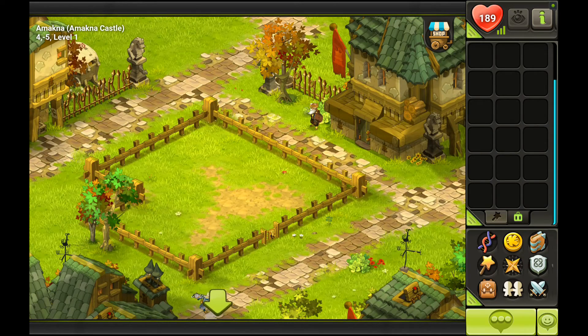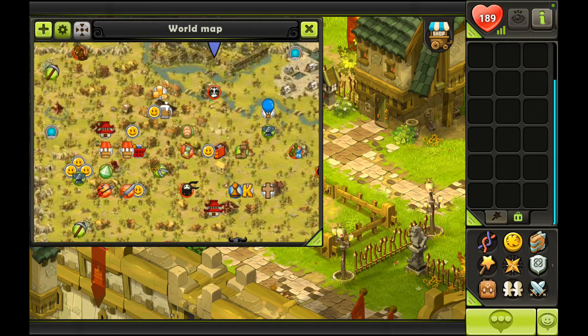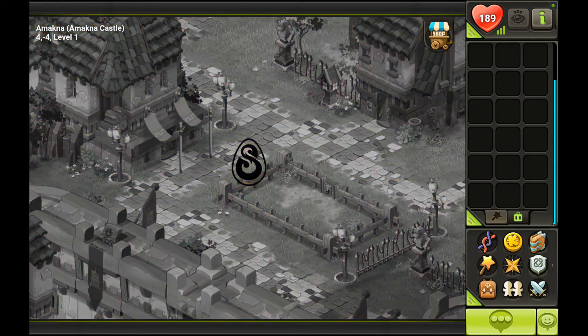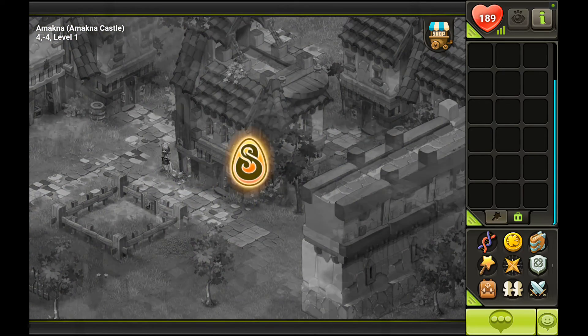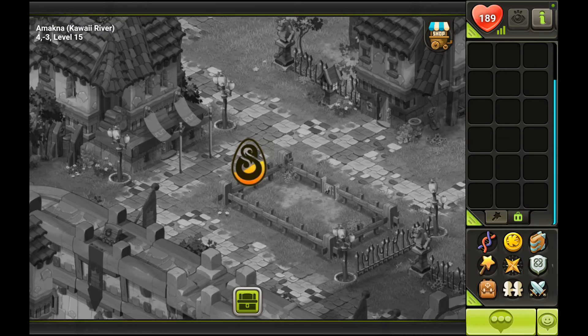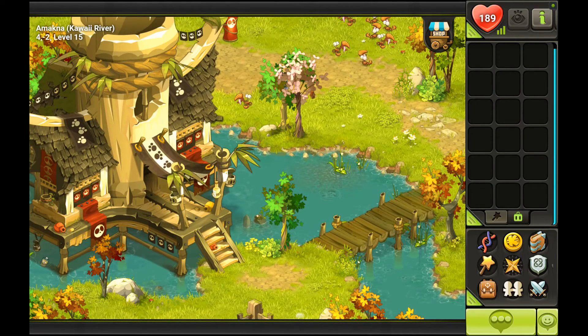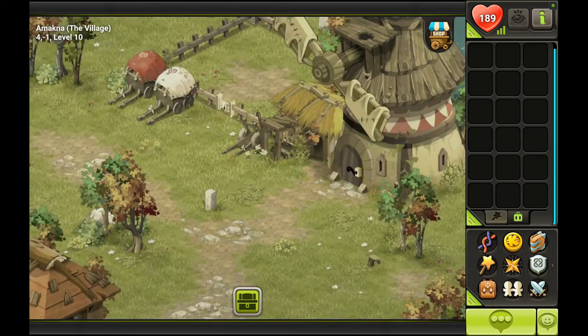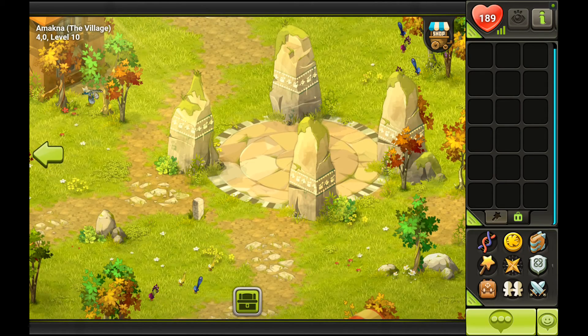Let's go down to the Iop Temple — it's right here at 1-3. Another thing you can do when you've reached Astrub City is just walk around the big map. You will get experience points as well as some kamas just for exploring those areas. As you can see — Kawai River, 7,200 XP — so you will level up really really quickly. Keep in mind that I have paid for the subscription, so I'm getting 50% more XP. Eventually you're going to travel to all these areas anyway.